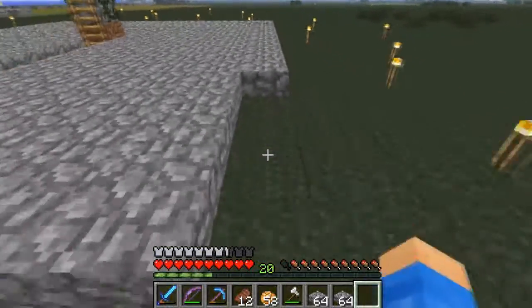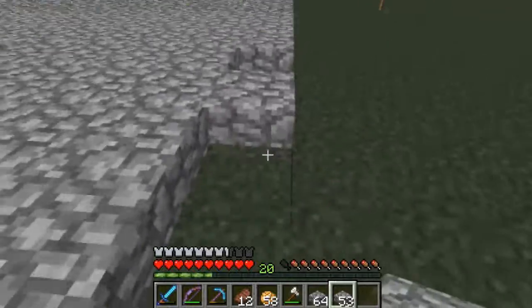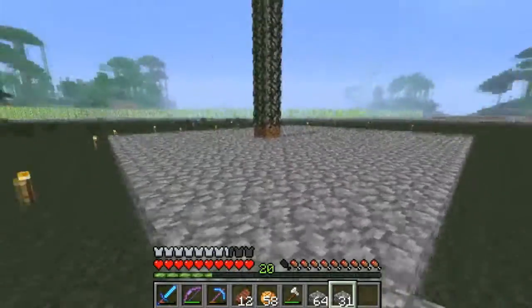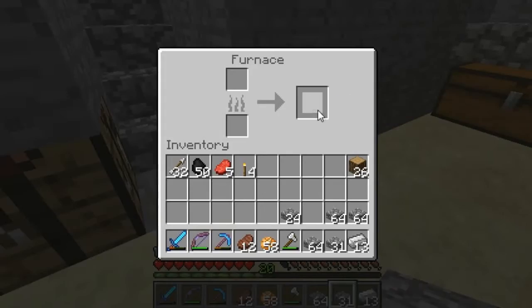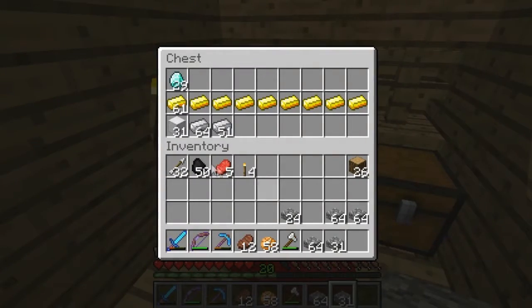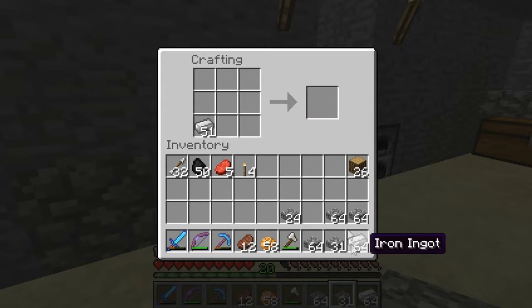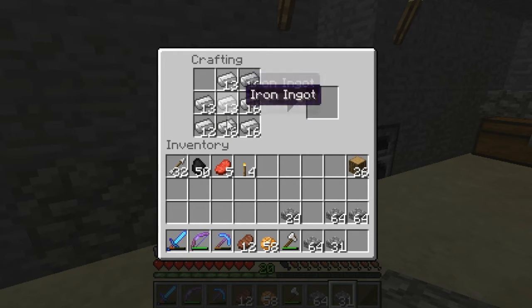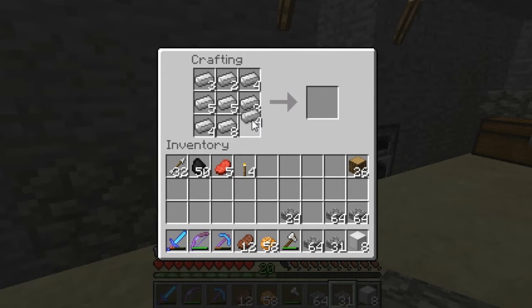I don't know if you saw — I found a ridiculous amount of iron. When I say ridiculous, I mean you guys will be like 'yep, he's cheating again' — but I'm not cheating. No joke, I found a ridiculous amount of iron and I don't know how. Let's make the rest of them into blocks. I don't have the snapshot, which is too bad — I kind of want it but we're okay without it, I don't really need it right now.